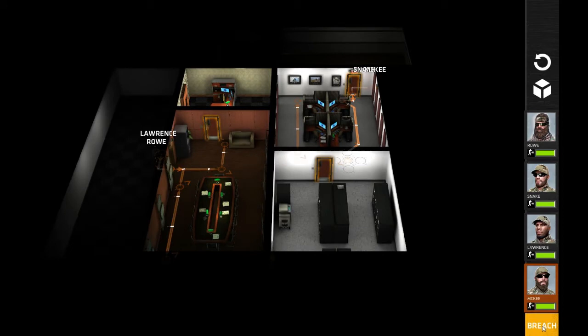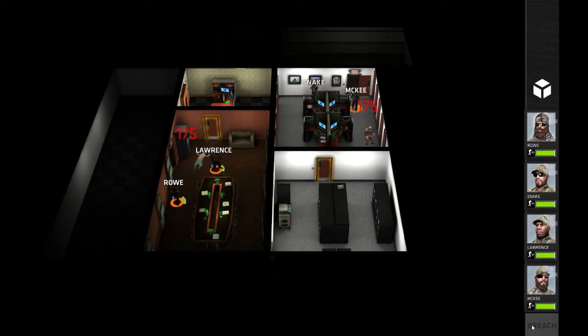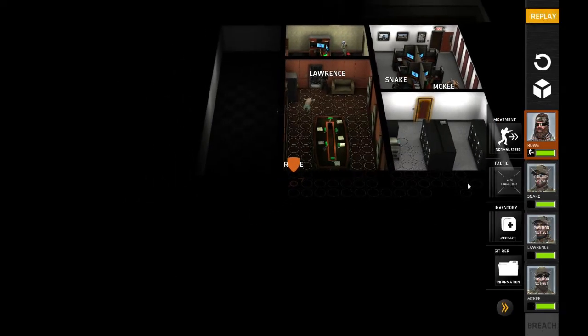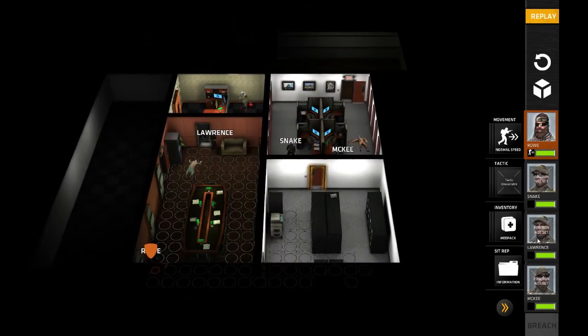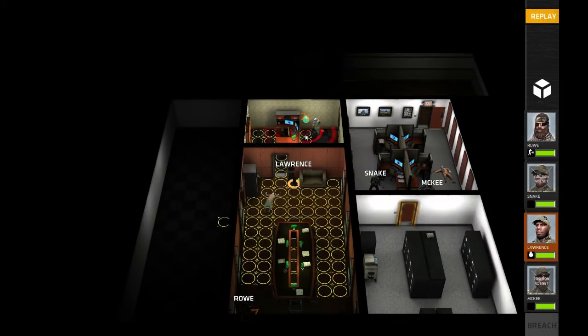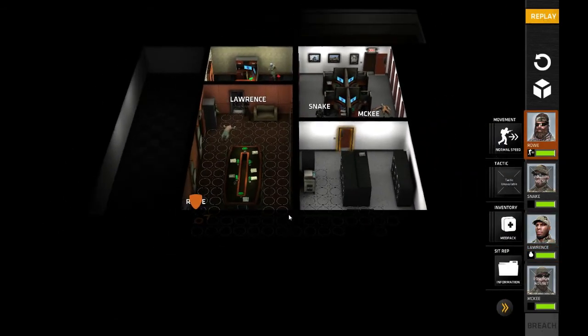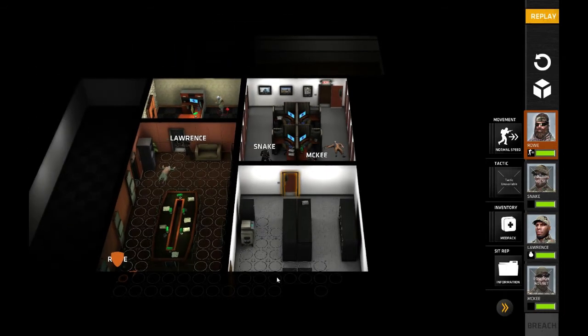Alright, and then we get to watch it play. And I have suppressors, so sneaking in is not a problem for me. Now you see Lawrence has that door covered, and basically with Lawrence, I believe I can chuck a grenade in here, take him out, and then we're going to have Ro move through this door and take cover.